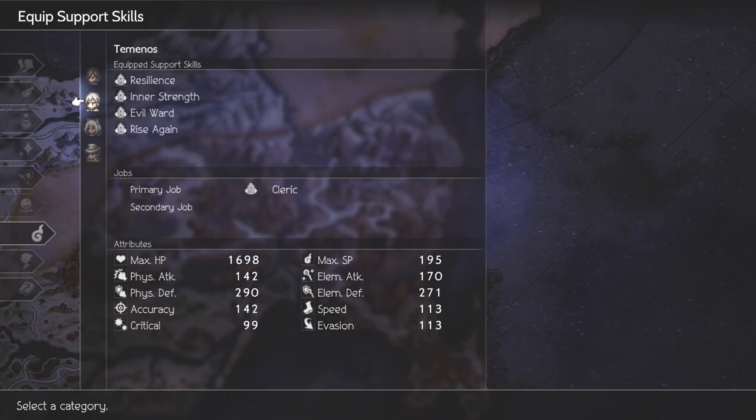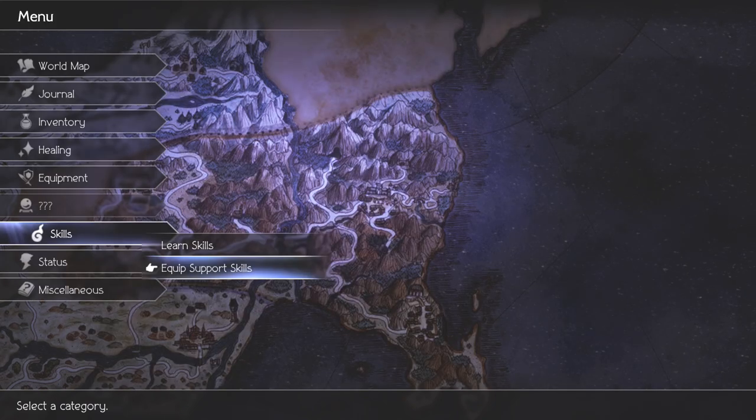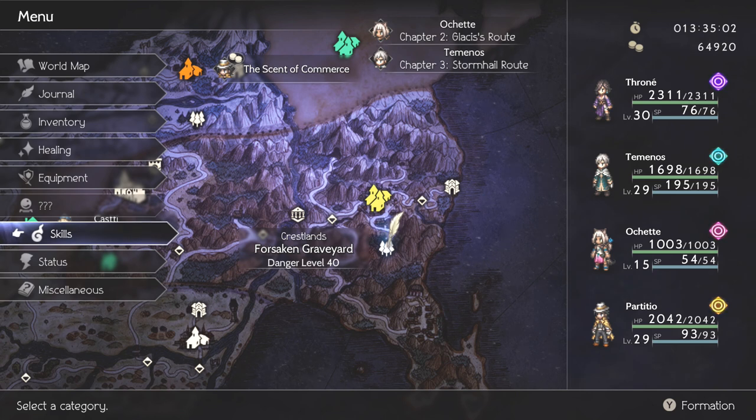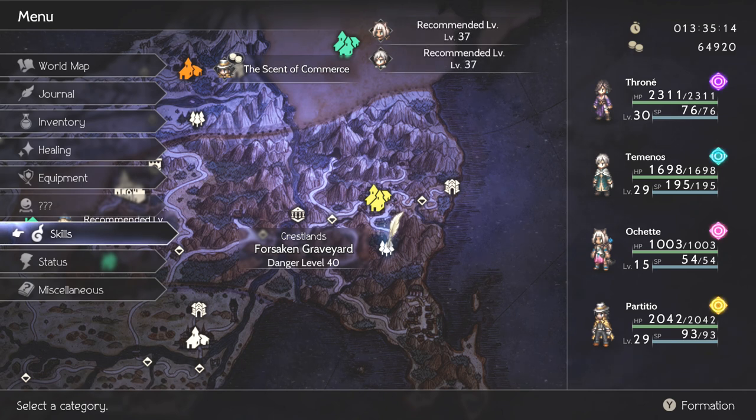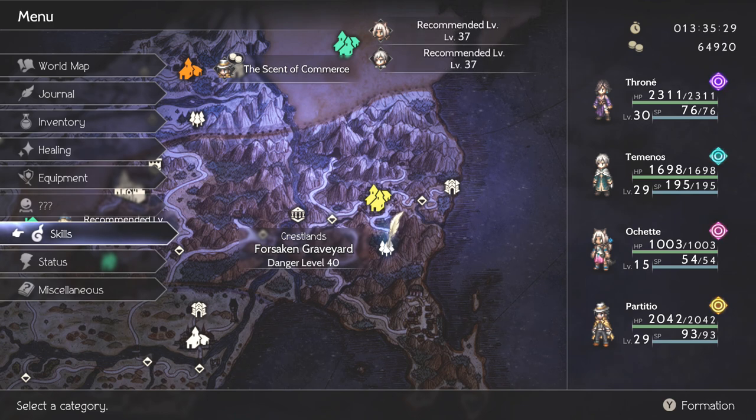Going to the rest of the support skills — Evil Ward is a good thing to have, because it lets us run away from enemies more easily when we're on our way to the boss. Also, Throne and Temenos have passive talents that give them advantages when they are fighting enemies in the dark, or at nighttime. With Throne, she has buffs applied to the entire party at nighttime, and Temenos has debuffs applied to the enemy, which makes surviving enemy encounters very easy and gives you more of a safety net for when you're trying to run away but the attempts fail. That's part of what the Evil Ward is for, for the Cleric class.